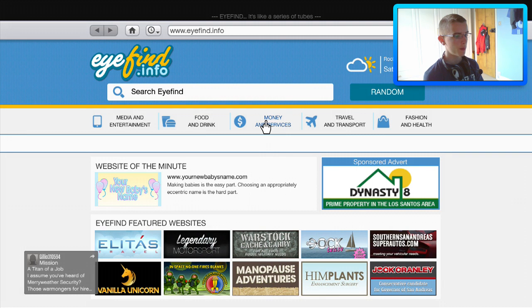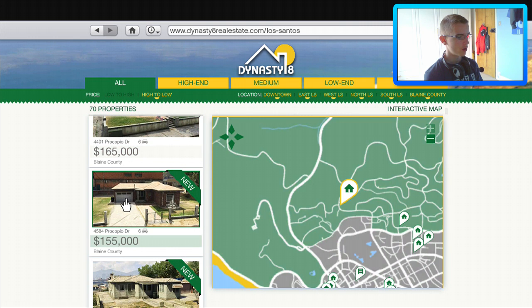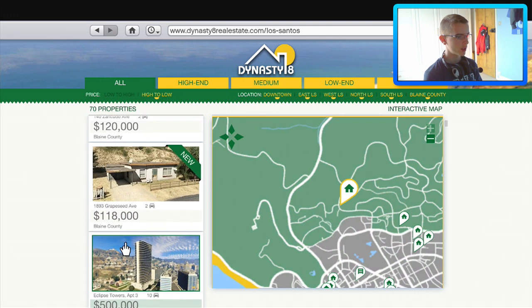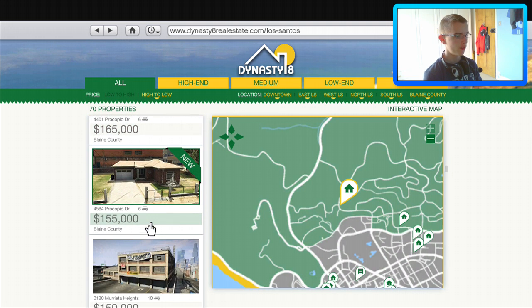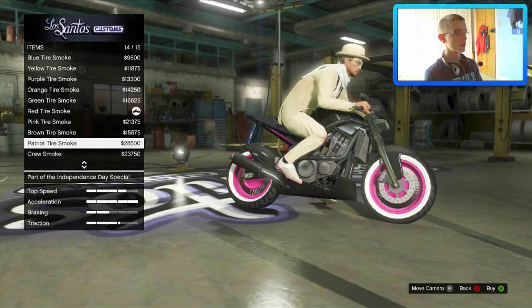I'm hearing that new apartments have been added, so let's check the website. We've got: $175k six-car garage, $165k six-car garage, $155k six-car garage, $143k six-car garage, $121k two-car garage, $120k two-car garage, and $118k two-car garage. These all look like rural locations for the most part — pretty cool options if you want a little apartment somewhere to yourself.